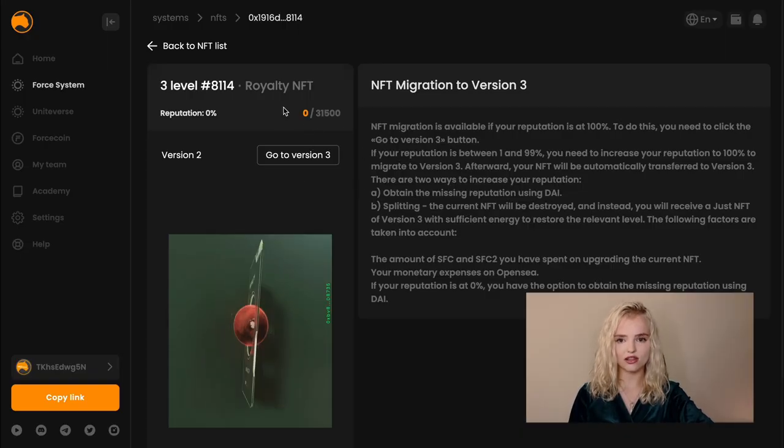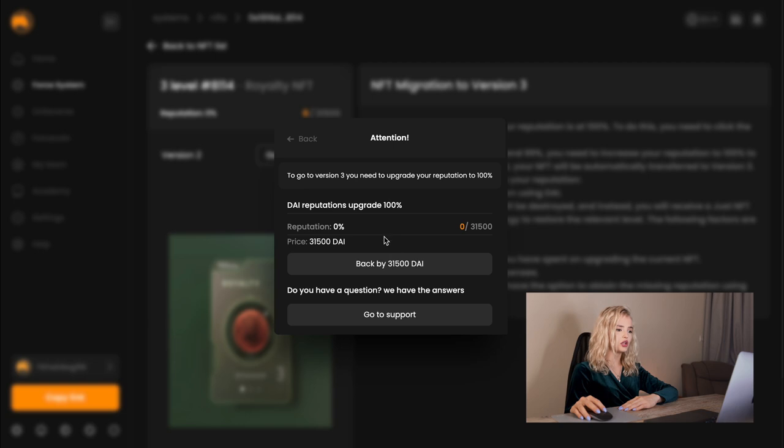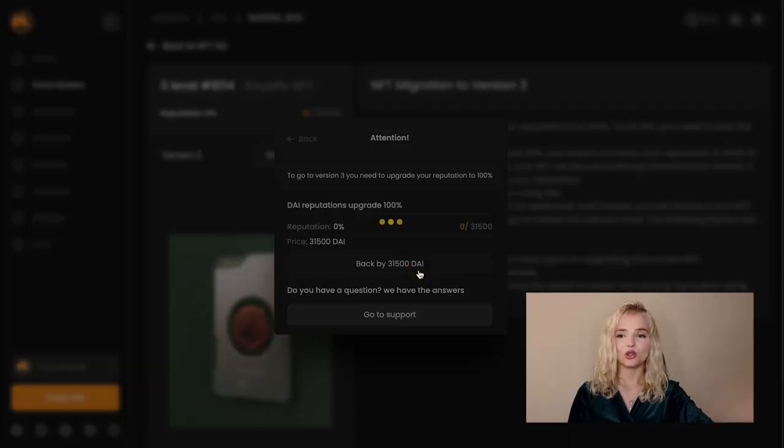Situation 3: If your reputation is at 0%, you can still acquire the required reputation using DAI. In this case, you may have been observed engaging in fraudulent operations and will only be able to use Baking by DAI.